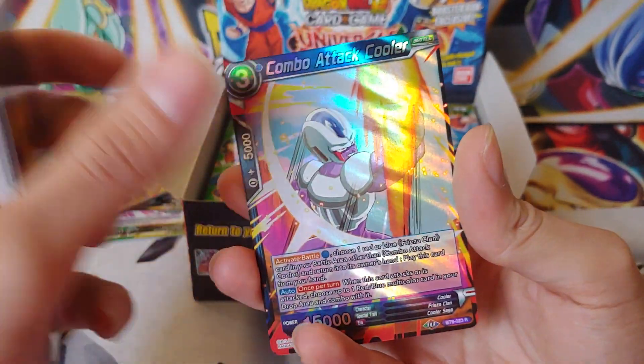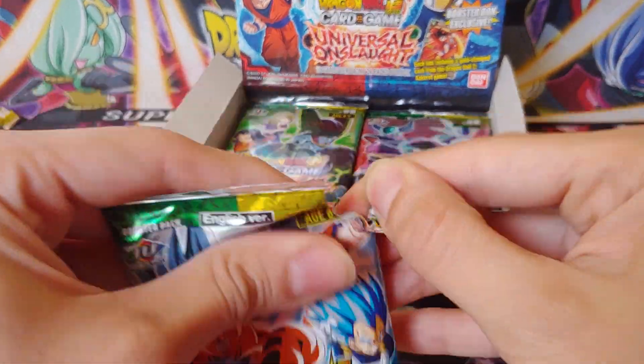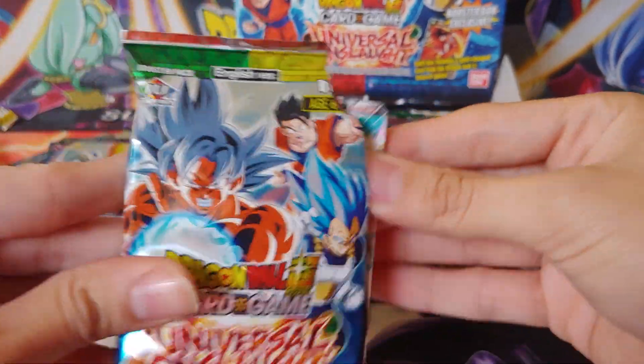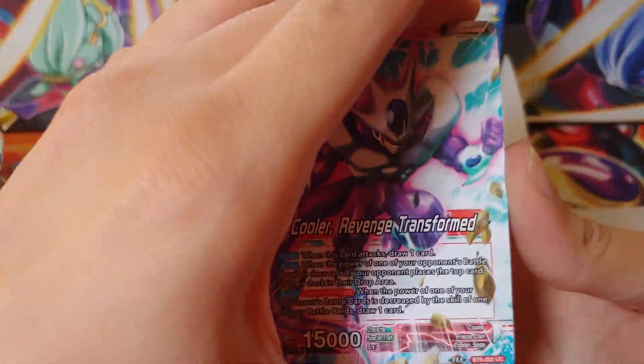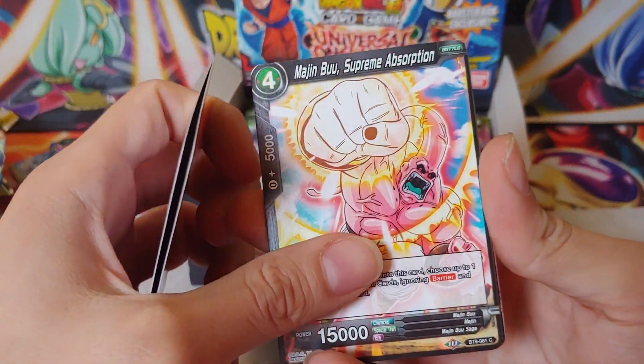We can also get a God Pack. If you don't know about God Packs, you can pull one pack basically with all holo cards — you get a few Secret Rares, Reverse and Normal Rares, but they're all holo. So that's our next goal: if we don't pull the Secret Rare, I'd hope to at least pull a God Pack.